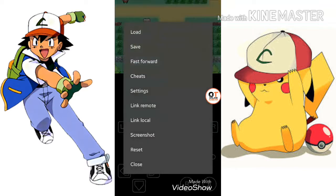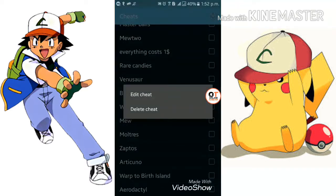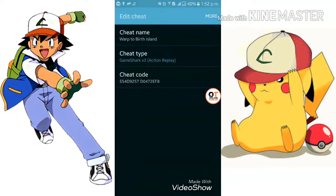Today I'm going to show you the cheats for Deoxys and Aerodactyl. First I'll show the Deoxys cheat. First you have to write the Warp to Birth Island cheat.